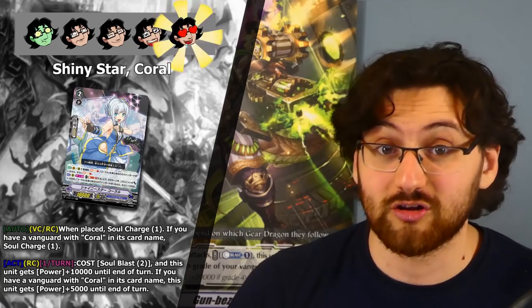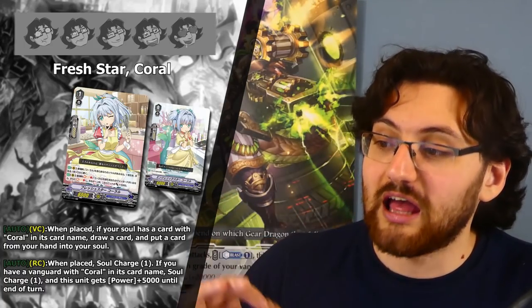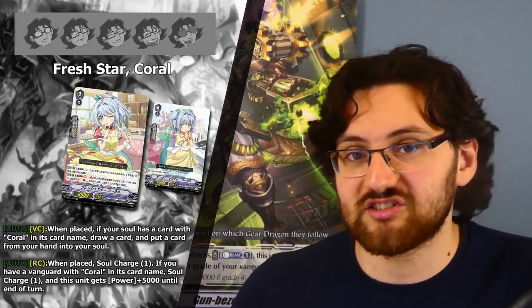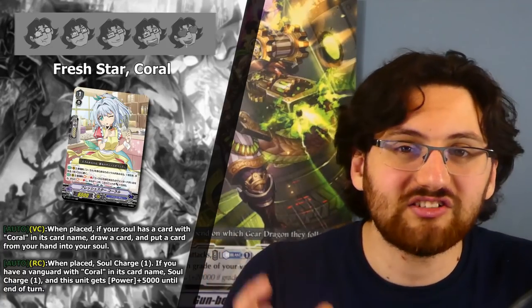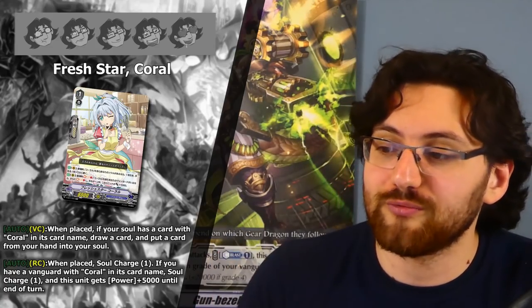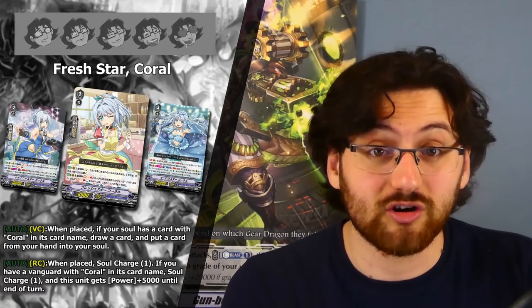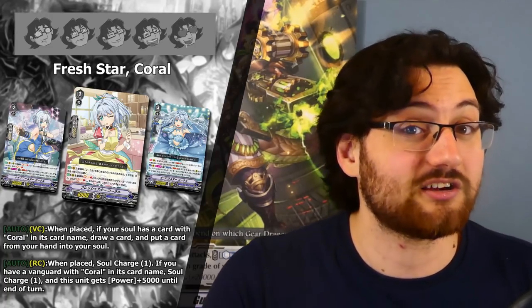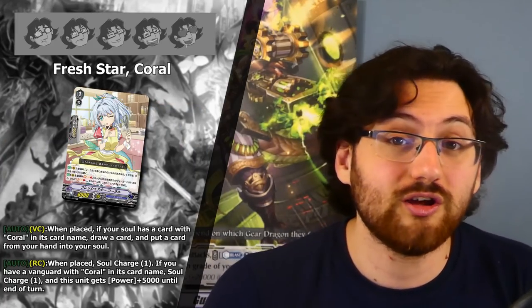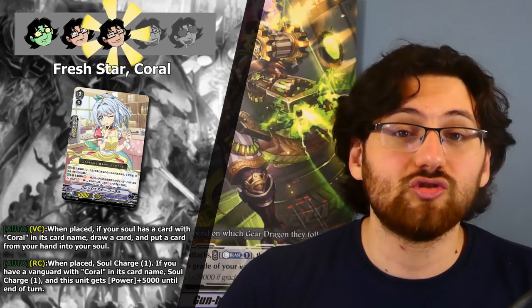There's also a grade 1 Coral, Fresh Star Coral. First ability: auto on Vanguard Circle when placed — if your soul has a card with Coral in its name, draw a card and put a card from your hand into the soul. It's basically a cycle that fuels soul-blasting skills. Second ability: auto on Vanguard Circle when placed — Soulcharge 1, and if you have a Coral Vanguard, Soulcharge 1 again, and this unit gets +5k until end of turn. In a Coral deck that's Soulcharge 2 and it becomes a 13k booster that can potentially get crits. Three stars — solid but less universally usable than the grade 2.